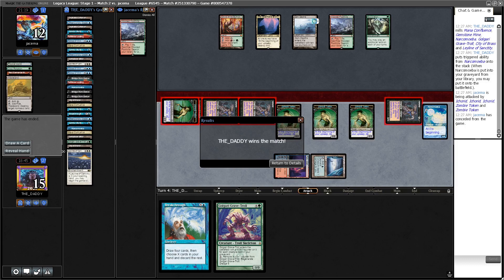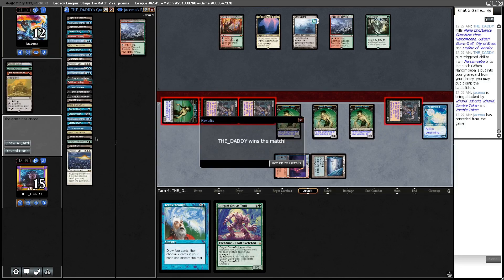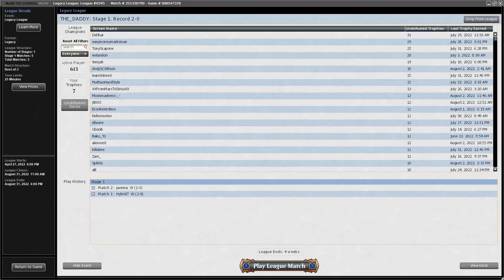Grief really showed its strength there. I think this is one of the reasons why Grief is a good card in the metagame right now. Grief was real nice there. So that was fun. Clean, 4-0 so far. Alright, round 3 against MSE6.